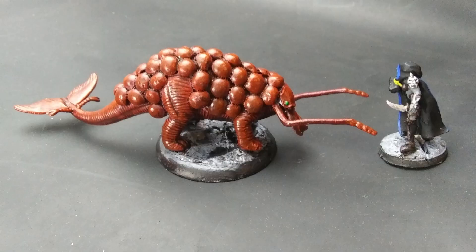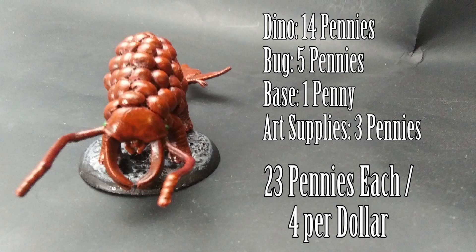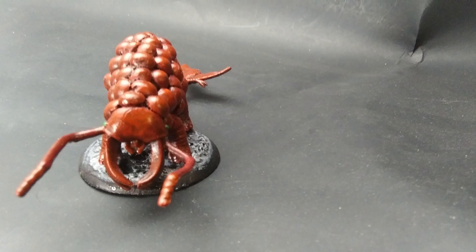This is a good monster to use when dealing with higher level characters and it makes a good mount for an extra challenge. Imagine a gang of goblins chucking arrows down on the party from a crude palanquin while Rusty Mama happily chows down on their weapons and armor. Total cost: 14 pennies for the dino, 5 pennies for the beetle, a penny for the base, and 3 pennies for art supplies. So 23 pennies each, or 4 for a dollar.